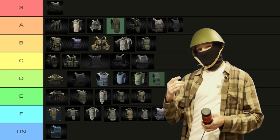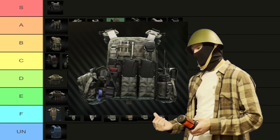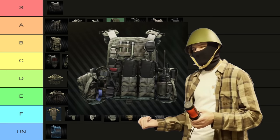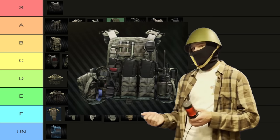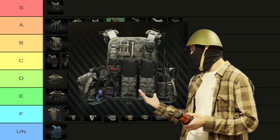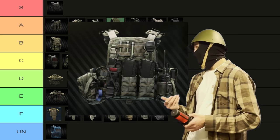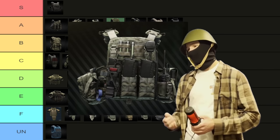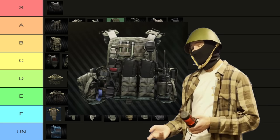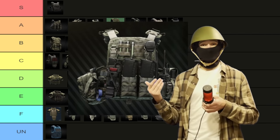Then we have my absolute favorite armor in the game — I forget its name, it's the Arzarma something. Basically the Russian Taktek. I like this armor a lot — I like that it has the option for a Grizzly, or if you want to put in a drum mag of some kind, you can. I like the storage space on it, it's just a really good piece of armor. That's why I'm so sad that I'm not able to just grab these as easily as I used to be able to, but that's probably a good thing. I really like it, so I think it's an S tier armor.